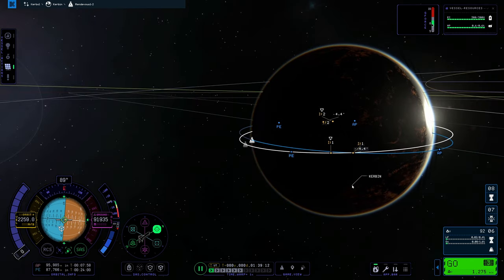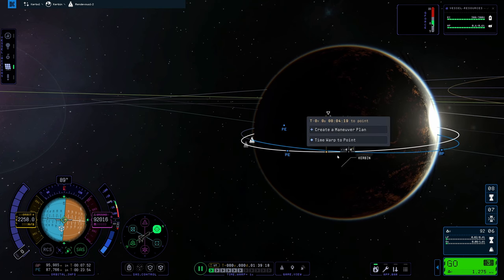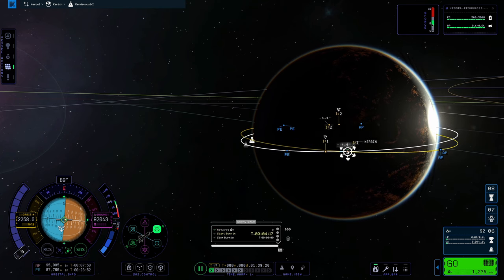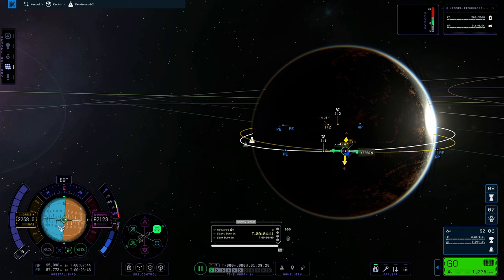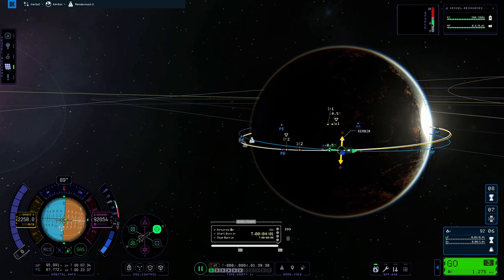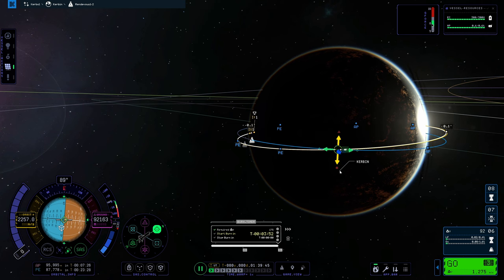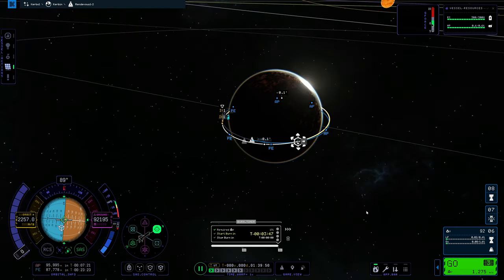To fix that, you set up a maneuver node where our two planes intersect at that degree line — just click on it, create a new maneuver plan. If it's a negative number like we're doing, you pull up on the maneuver node. If it's positive, pull down. Just pull up or down and take it to zero. The lowest we can get it to is negative 0.01, which is pretty good, but I'll show you how to get that to exactly 0.0 degrees.